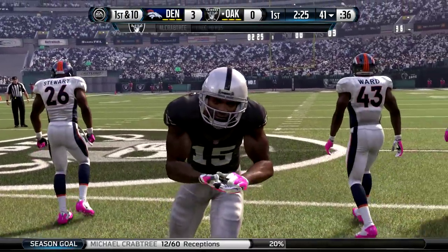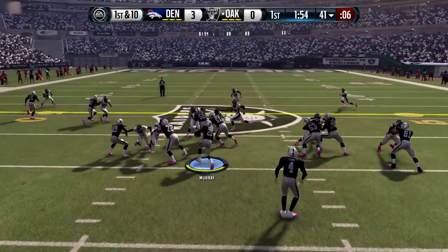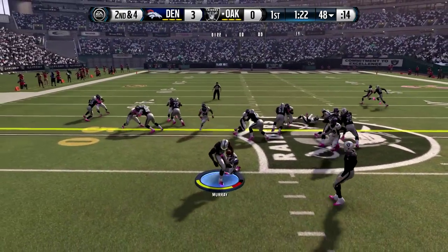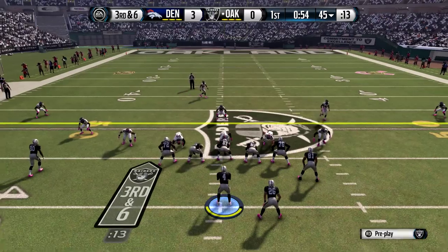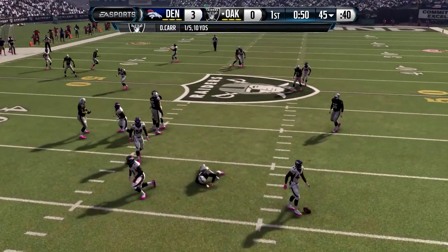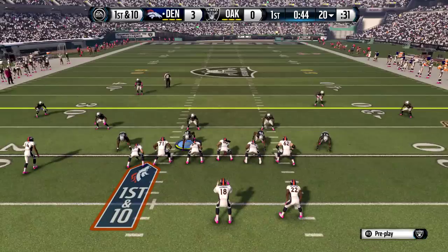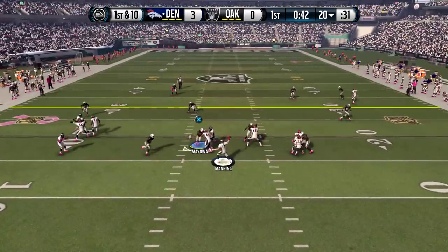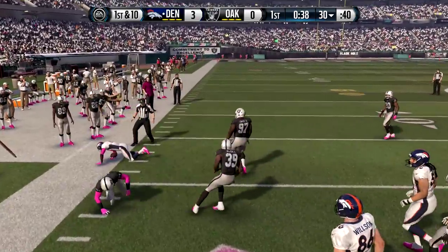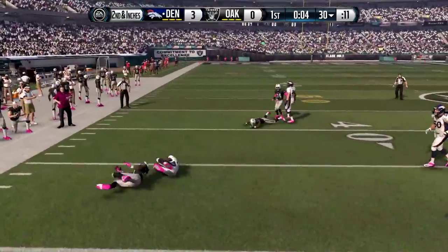Derek Carr gets his first completed pass of the day and we are moving the chains at the 41-yard line. Latavius Murray has the ball and he's punching it 6 yards. 2nd and 4 now, giving it off to Murray — he's not going anywhere. 3rd and 6. Carr looking, pocket collapses, and he almost throws that right into the Denver Broncos defender's arms. Unfortunately, we're going to have to punt as Amari Cooper's showing some emotion — pretty sure that's not realistic because he's probably one of the most quiet, most humble wide receivers you will ever meet. 2nd and inches now. Broncos don't get the 1st down on the last play, but they will on this play as Anderson has a 1st down at the 33-yard line.